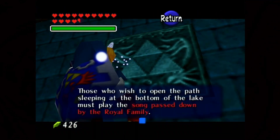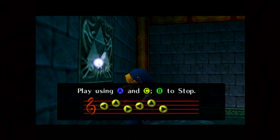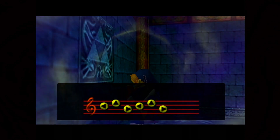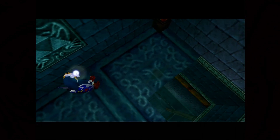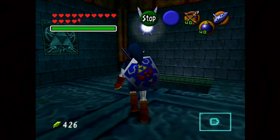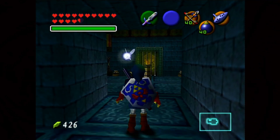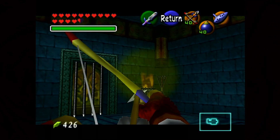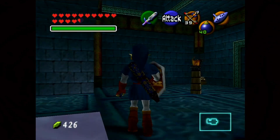Here we see the Triforce — the symbol of the royal family, just like every other time in the game. Play Zelda's Lullaby. Pretty simple: every time we see the Triforce, the royal family crest, we always pull out the ocarina and play Zelda's Lullaby to prove that we know them. I don't know why the creators of this temple would be so adamant about playing a lullaby for a child when the temple is probably thousands of years old.